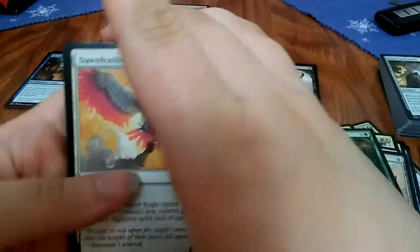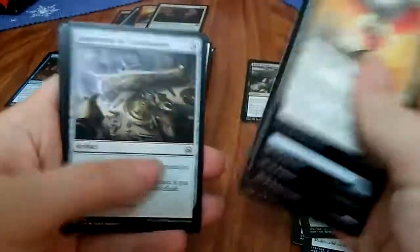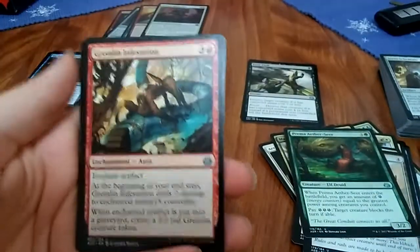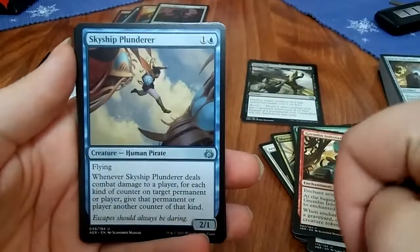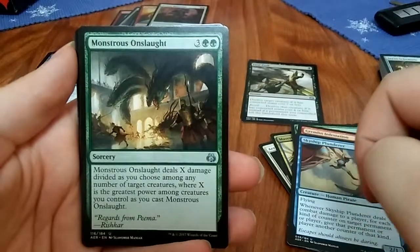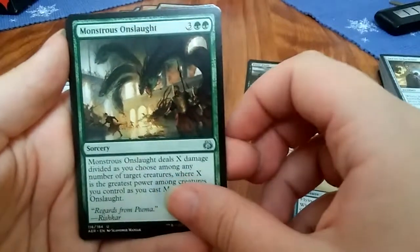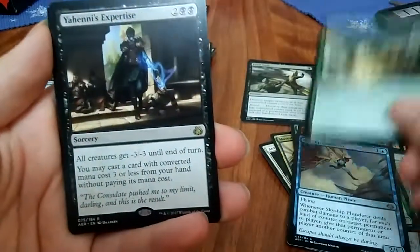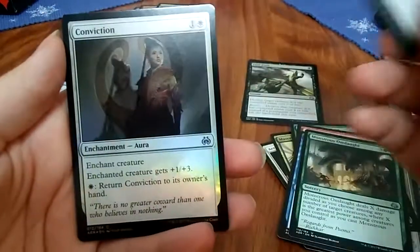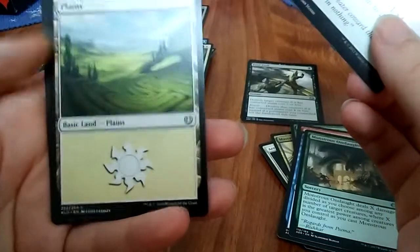How many times do we start with this goddamn Dawnfeather Eagle? Gremlin Infestation, Skyship Plunder, Monstrous Onslaught, Tezzeret's ambition — I don't know what that is. Conviction as a foil — I could have sworn that was an Island at first.